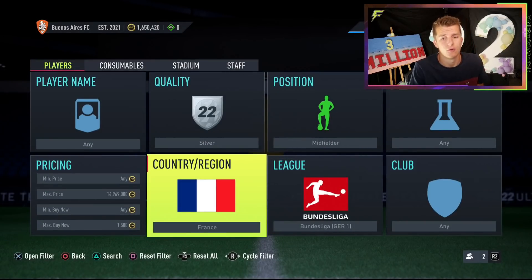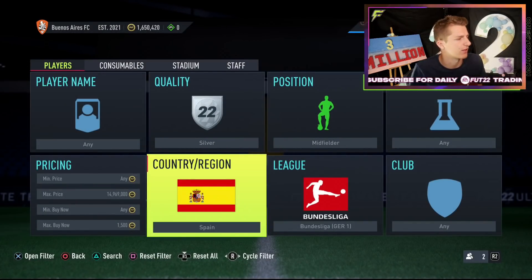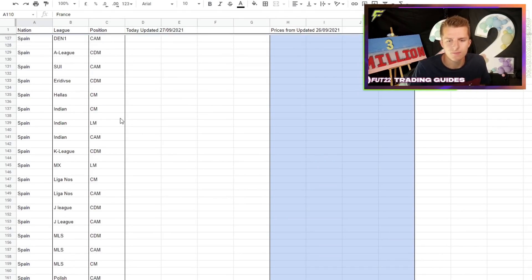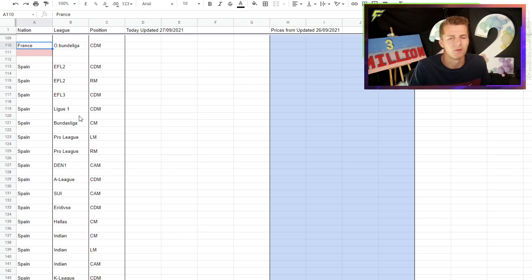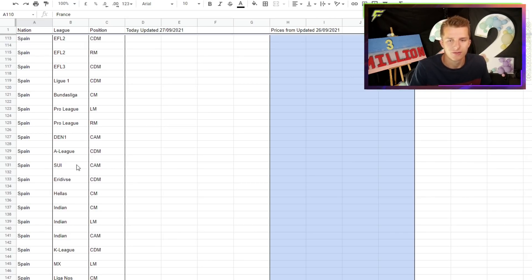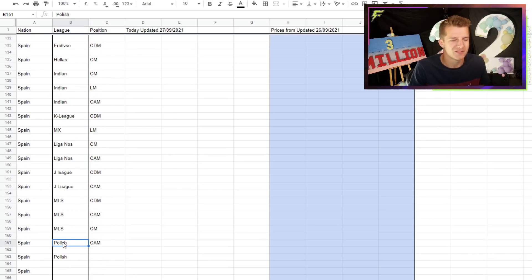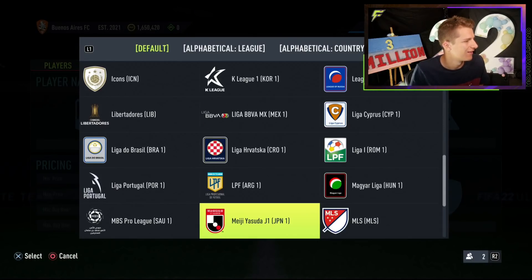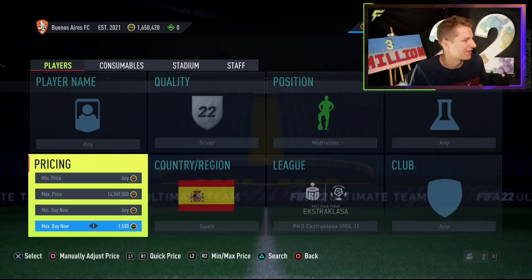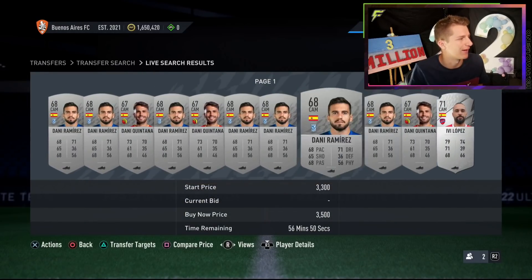The final nation is Spain. Going through the leagues again — more like the Prem in terms of fewer leagues, but there are some really weird leagues I didn't know about. For example, there's a Spanish guy in the Danish league, a Spanish guy in the K League, and Spanish players in the Polish league — but they're all CAMs. They're worth about 4k a piece, so if you find one at 3k it's amazing. If you're a Spanish CAM, you apparently end up in the Polish league.